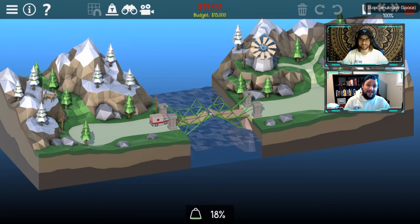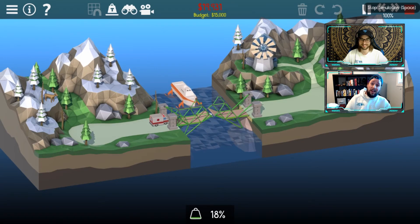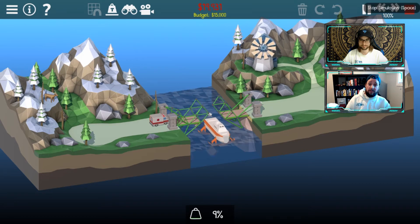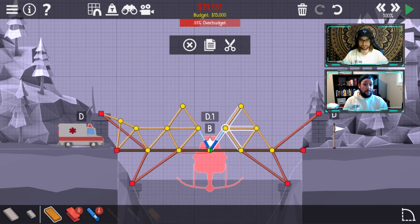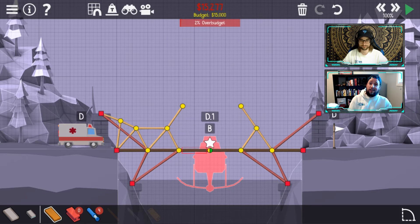Depending on what you need to build, you also have to consider what's coming across. And sometimes it's not just one vehicle — you're looking at multiple vehicles plus a drawbridge situation if there's a boat coming through. There's a lot of things that come into play, and it doesn't necessarily make this one easy to complete when you start getting into the later rounds.